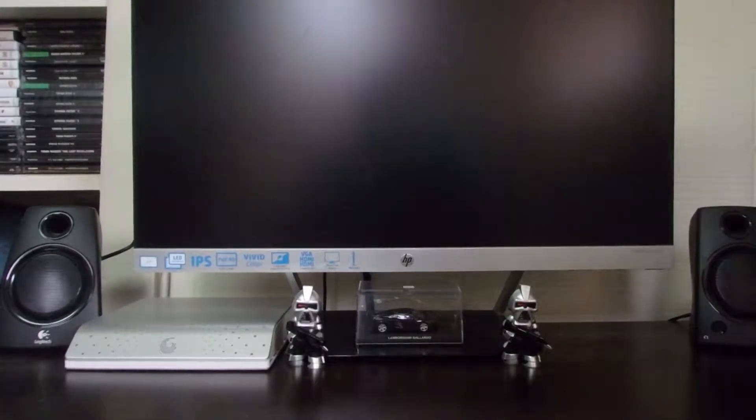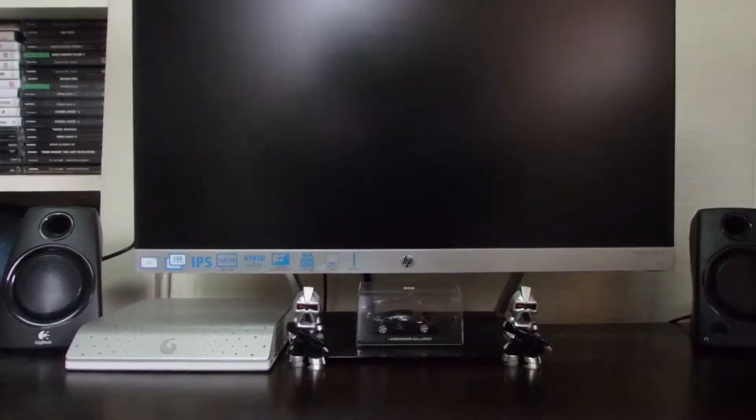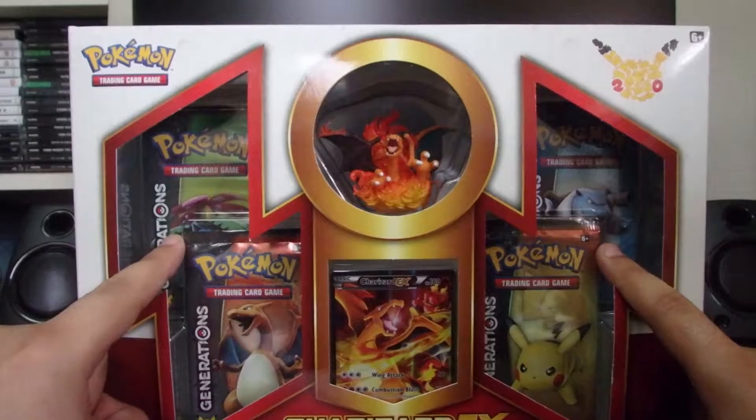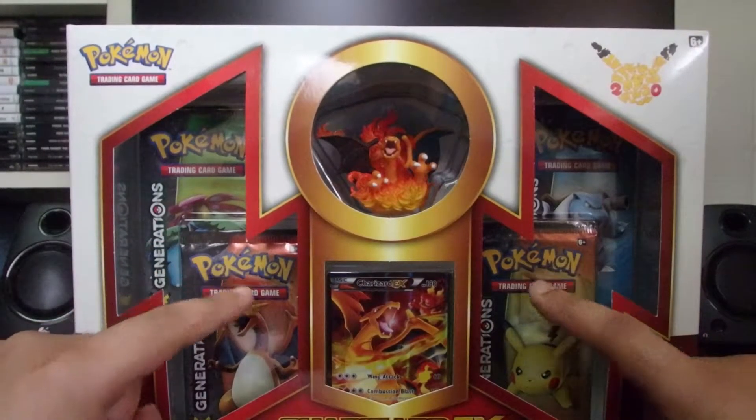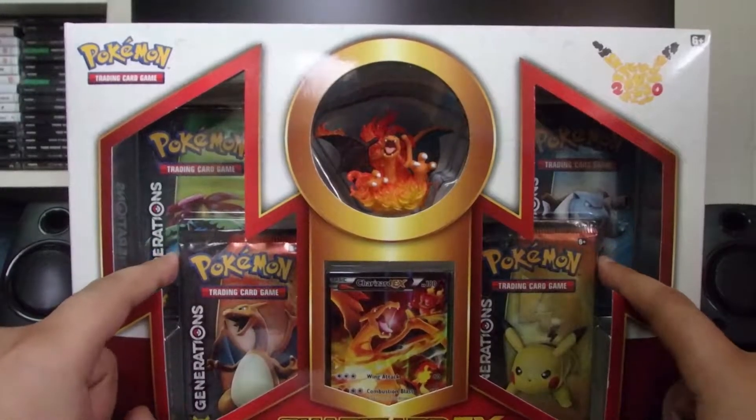What's up guys? Nitrod here. Today we're going to do another unboxing video, but this time we're going to unbox this beauty — the Charizard EX Red and Blue Collection for the Pokemon 20th Anniversary.